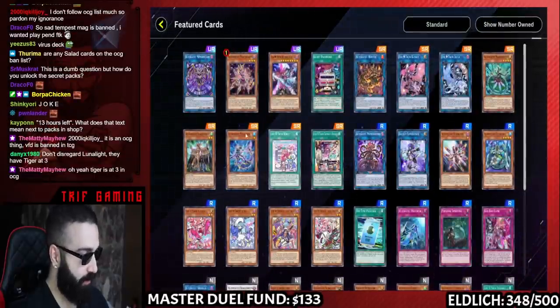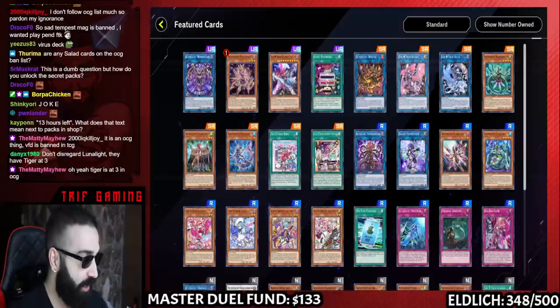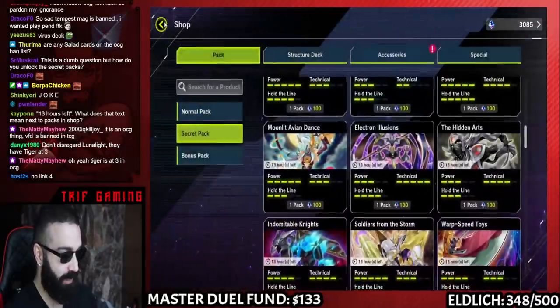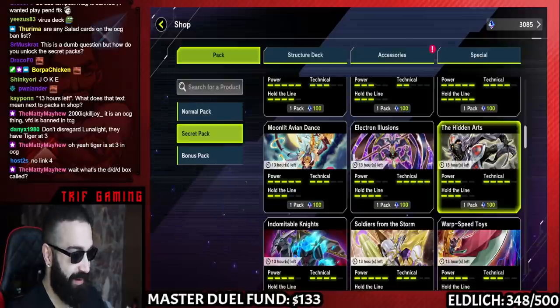Electron Illusions — this looks like Altergeist could be built here. Wait, Altergeist and Live Twins are together? If you get a bunch of this set you get a whole Altergeist deck as well as a full Live Twin deck. That's really really awesome. But no Link 4 — don't play Live Twins, I take that back.